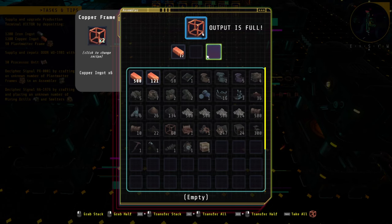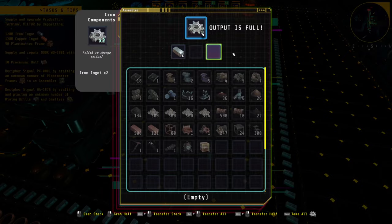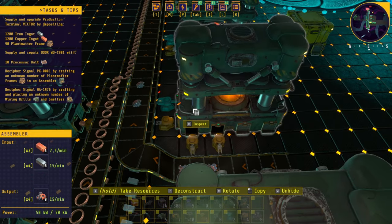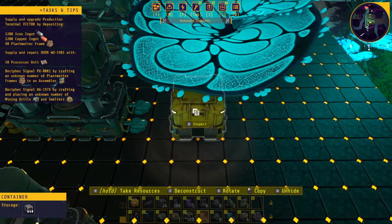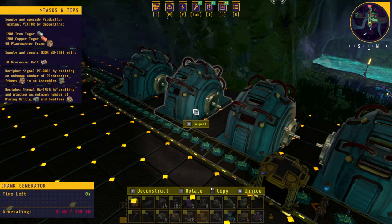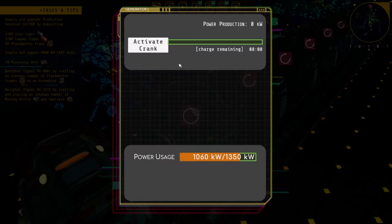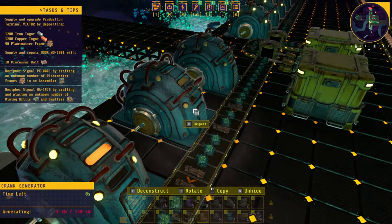This one is making electric components, which I think we're going to need for something else. This one is making the floors — that's nice, we got some in here already and I think we need a lot. This machine is doing nothing — I don't know why, let's delete it. I've placed a lot of crank generators and we need to crank every five minutes, which is a lot because we need a lot of power especially with all these machines. We need to figure out something about that.